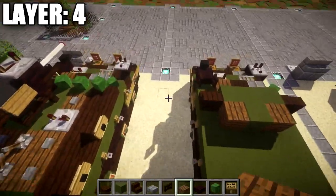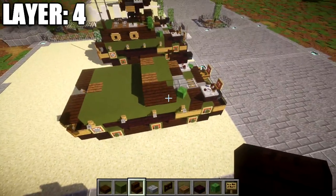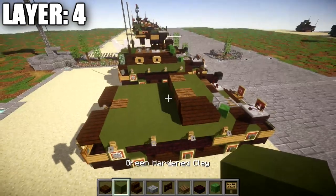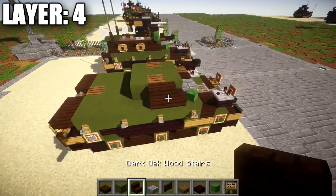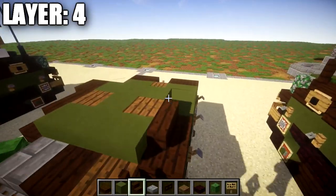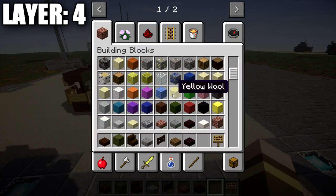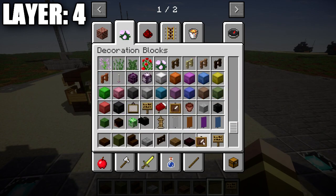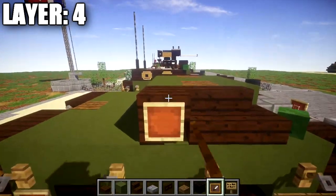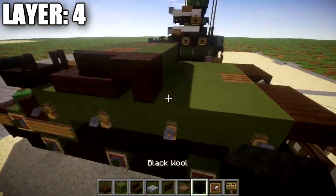Place a dark oak wood stair on the very sides, creating a dark oak wood corner stair with the previously placed stair. Then place a row of three green stained clay across, followed by a dark oak wood upside-down stair facing in that direction. On the sides here, grab an item frame and a black wool block from the creative menu. Place an item frame on the side of the stair with a black wool block in the item frame and a sign over it — same thing on the other side.